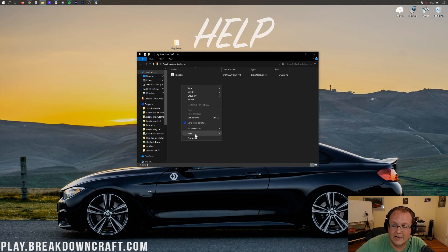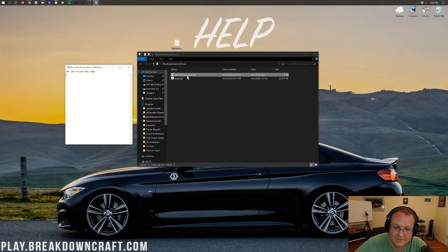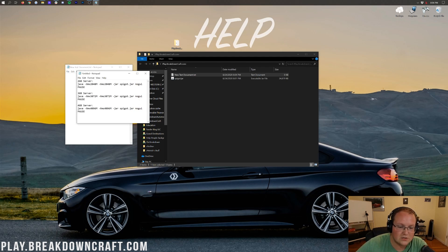To launch the server, right-click inside the folder and create a new text document. Open that text document. In the video description, you'll find different lines of code for different amounts of RAM — two gigabytes, three gigabytes, four gigabytes. You can change the numbers; 4,096 equals four gigabytes. So if you wanted five gigabytes, you'd change it to the corresponding megabyte value. Most people will be okay with four gigabytes.